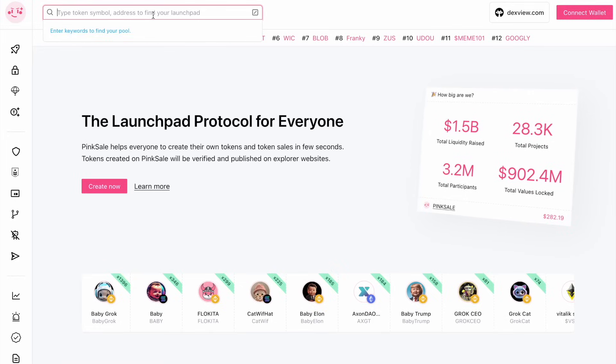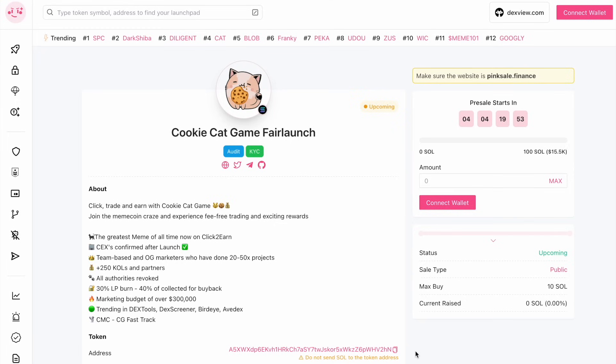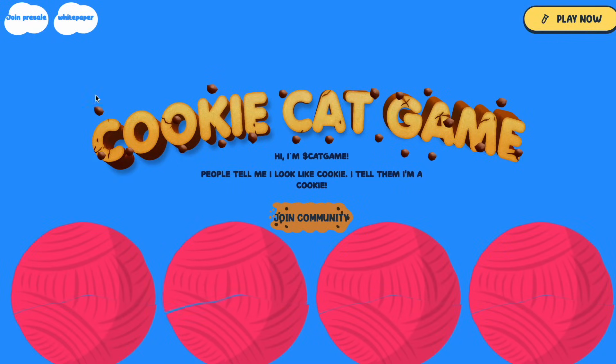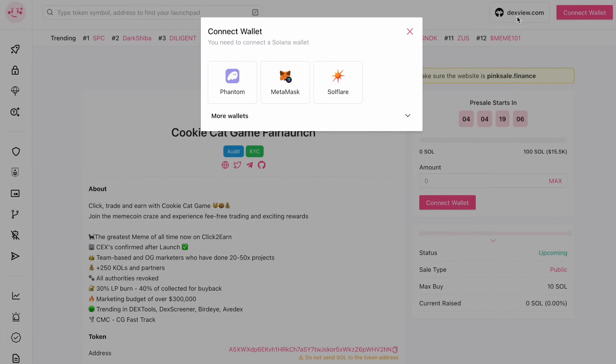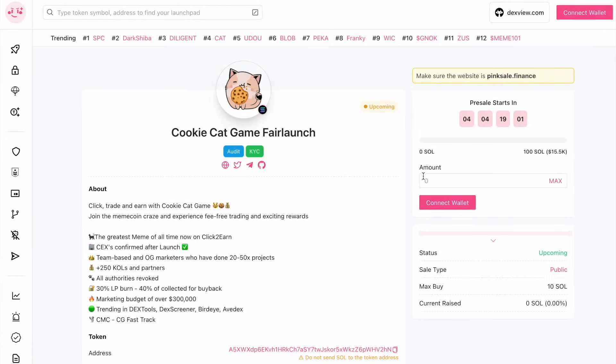To buy Cat Game, you need to go to the Pink Sale page. You can open it using the Join Presale button in the top menu of the project's website. On the presale page, you'll see how much time is left until its end and how many tokens have already been purchased. To purchase coins, you also need to connect your Phantom wallet with SOL tokens already in balance. Then you just need to specify the amount for exchange and confirm the transaction in your wallet. After buying the token, you'll become a full-fledged game participant and can expect rewards from the project if you place in the top ranks for cookie mining.